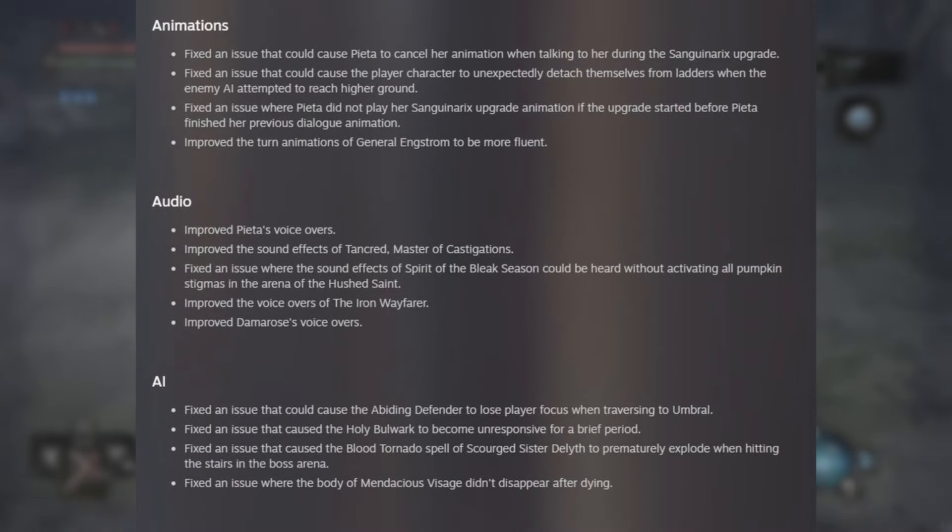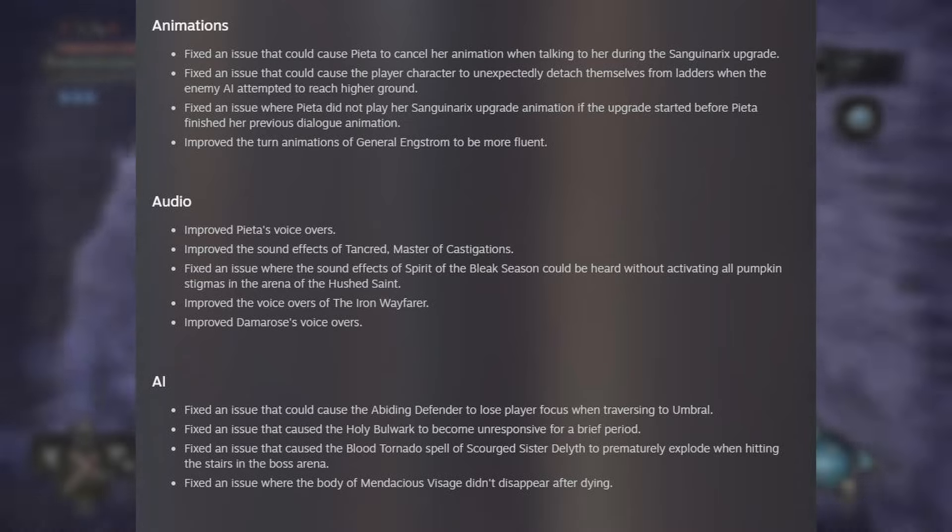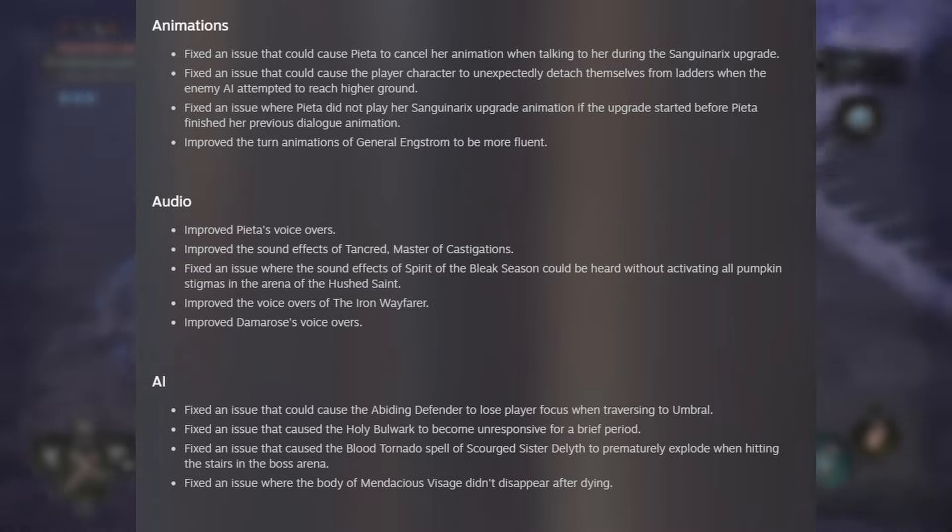Animations. Fixed an issue that can cause Pieta to cancel her animation when talking to her during the Sangrinex upgrade. Didn't they fix this six times already? Do people keep breaking it? Fixed an issue that could cause the player character to unexpectedly detach from ladders when the enemy AI attempted to reach higher ground. Fixed an issue where Pieta did not play her Sangrinex upgrade animation if the upgrade started before Pieta finished her previous dialogue animation. They have so many problems with this. Improved the turn animation of General Engstrom to be more fluent.